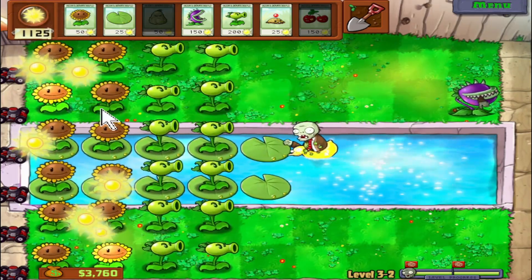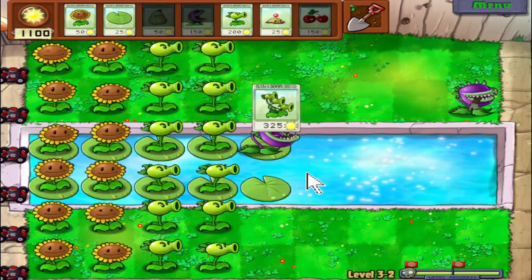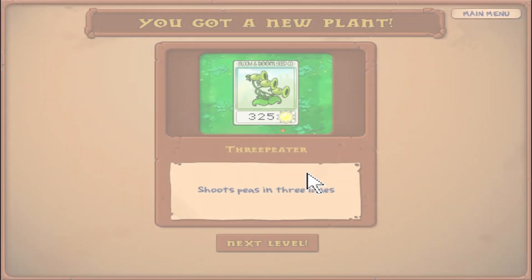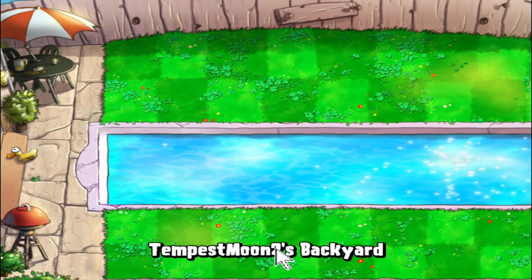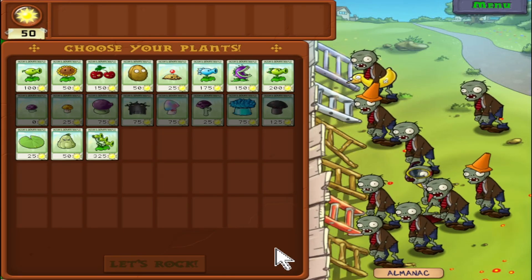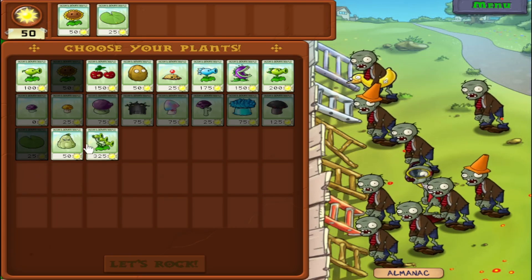A cool thing about the squash is that if zombies gather together it can squash them all at once. We get a good plant here — it's the Dodrio of peashooters, it's the Three-Peater! Shoots peas in three lanes. The reason I was laughing at this: I remember talking to a friend a long time ago about a Smash Bros. tournament player who was looking to win three in a row — called the Three-Peat. He'd already done the Two-Peat before. It's like, that's just a repeat.